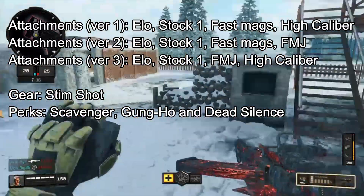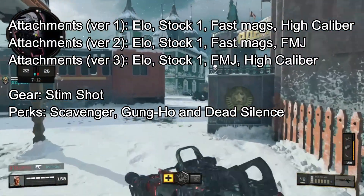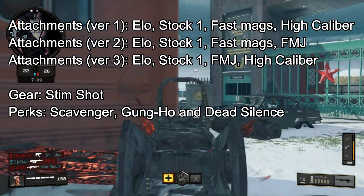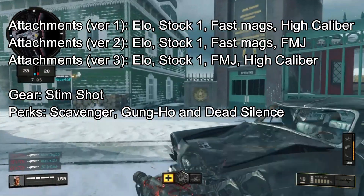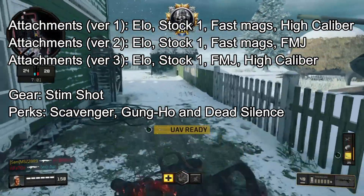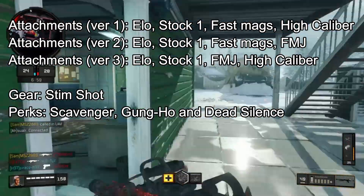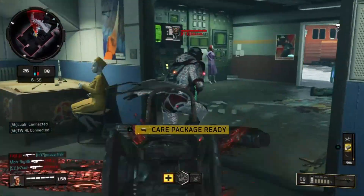For your gear, I suggest Stim Shot because you're going to rush your enemy and engage close range gunfights, so being able to heal yourself as fast as possible after you get shot is essential. For your perks, I suggest using Scavenger, Gung-Ho, and Dead Silence.